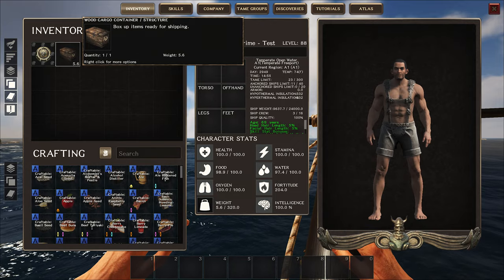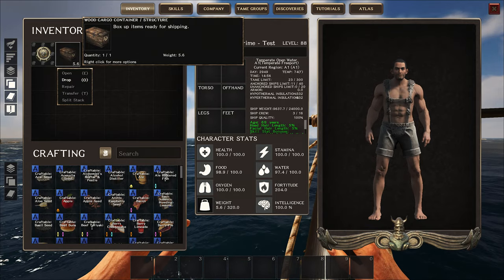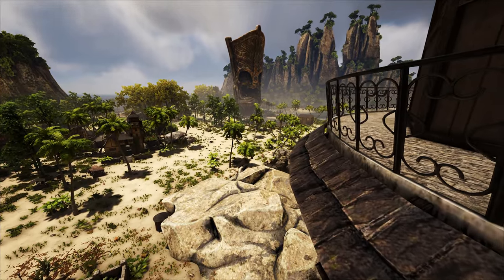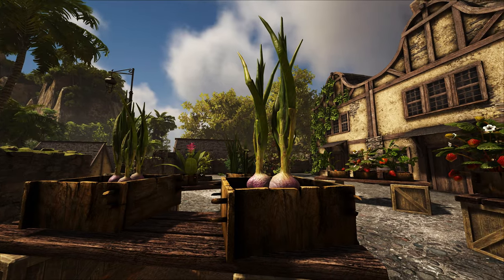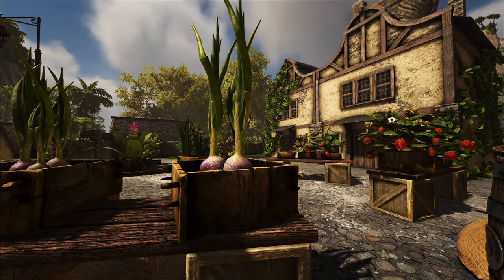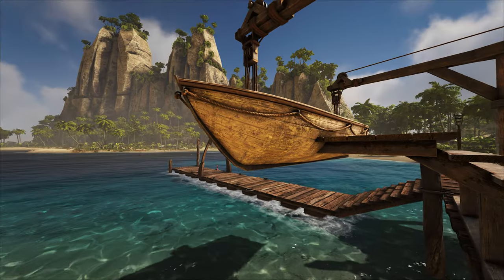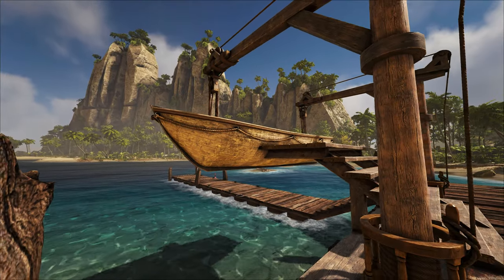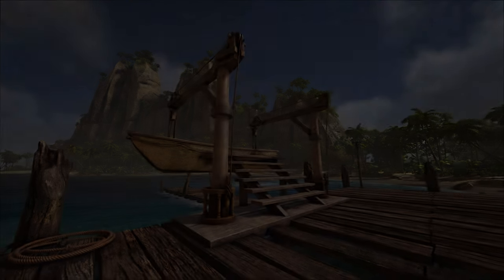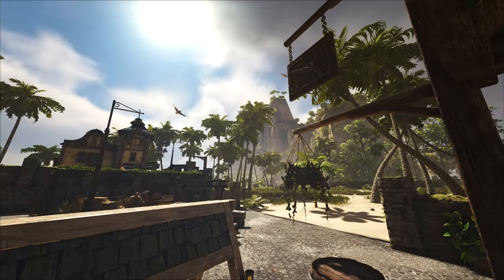Why can't you unbundle this while you're out at sea? Two reasons: first, to prevent any combat exploitation as there will be a weight reduction, and second, to prevent pirates from knowing exactly what they're stealing. This will severely lower unloading and loading times of major shipments. Have you ever tried unloading a hundred thousand wood before? Well, now you'll be able to do that with ease.